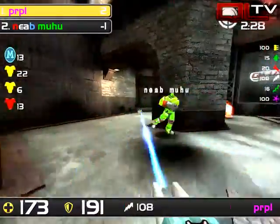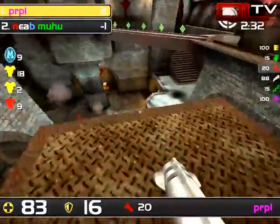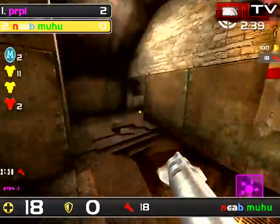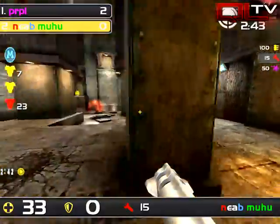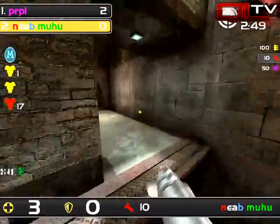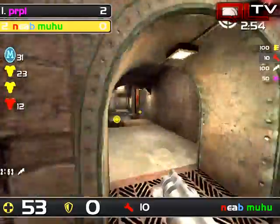Definitely get an LG on this map whenever you have an opportunity. Nice rockets — pretty good for Moo-hoo here. That was the first really big one, though. A lot of those were just little splashes, so it was kind of either way. Moo-hoo got away with 18 health. Purple knows he did a lot of damage — really, really good anticipation by Purple, kind of knowing how much damage he did. Finally, Moo-hoo's going to grab an LG.